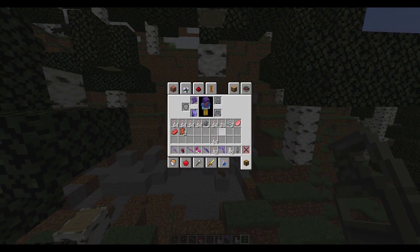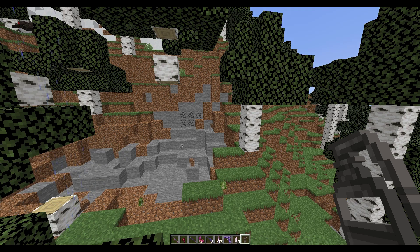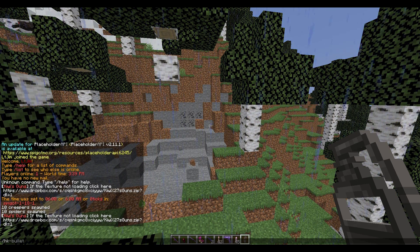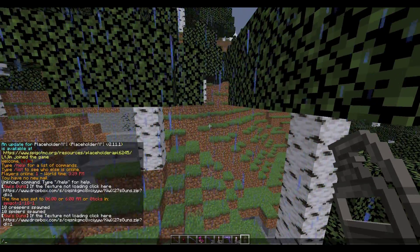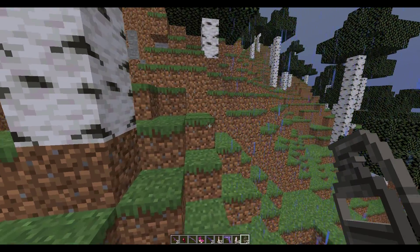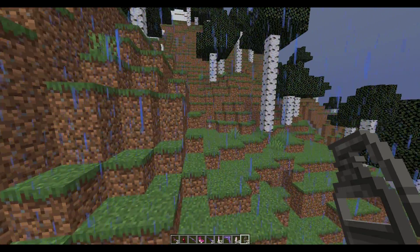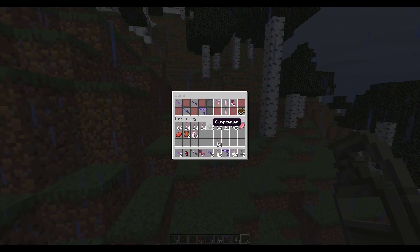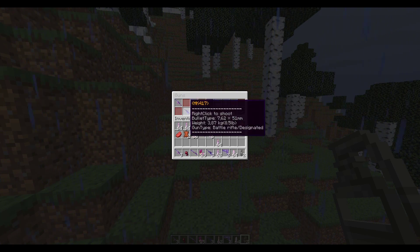Those are the different guns. If you want to get any of them you can do /HK for example and hit enter — that will give you the weapon. If you do /HK-bullet that will give you ammunition for it. /Mark2 will give you a grenade, /AK will give you an AK, and AK-bullet will give you the bullets for that. You can also do /guns to open the GUI and click any of the weapons or ammunition you want.